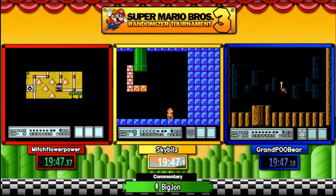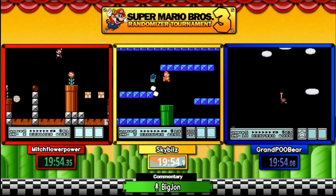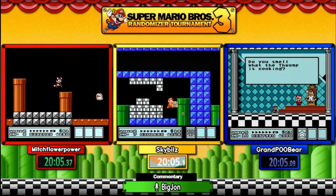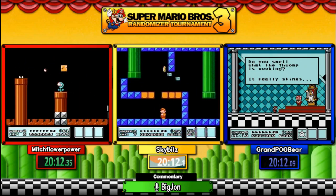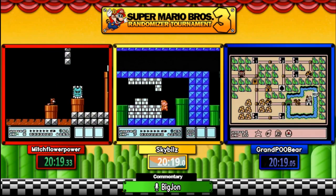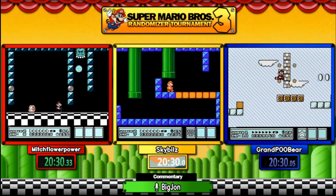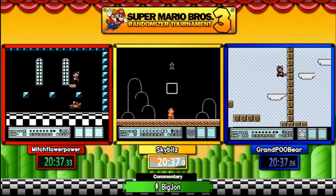Mitch has a little edge right now. There's a very tough fort from World Seven — 7-4-2. Usually this has a star but this time it's going to be a leaf, so players have to use different strategies. Grand Pooper is moving on to the next world, which happens to be World One's map. He has no hammer. Both Sky and Mitch had a hammer to quickly get through World One's map, but Pooper has none. He's going to have to play World One in a vanilla-like fashion with no way to skip straight to dash five.